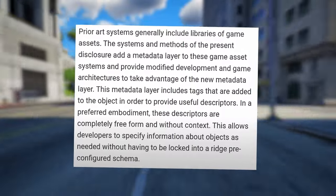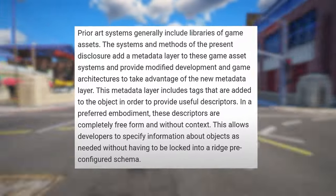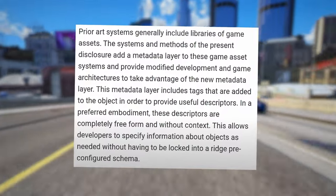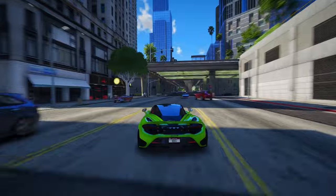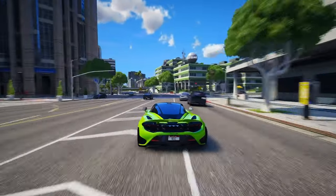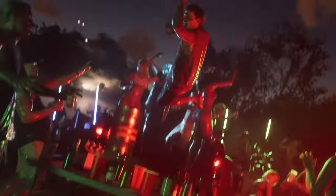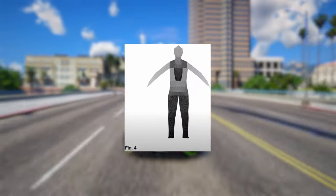Prior art systems generally include libraries of game assets. The systems and methods of the present disclosure add a metadata layer to these game asset systems and provide modified development and game architectures to take advantage of this new metadata layer. This metadata layer includes tags added to objects in order to provide useful descriptors. In a preferred embodiment, these descriptors are completely freeform and without context, allowing developers to specify information about objects as needed without having to be locked into a rigid pre-configured schema. They explain that this tagging system won't just apply to the 3D models or textures alone, but to the entire object package.